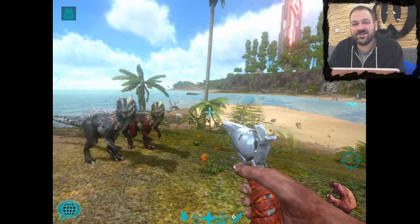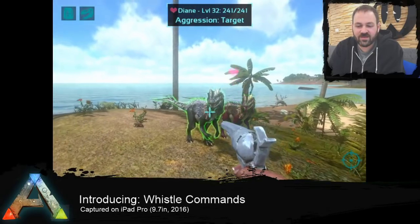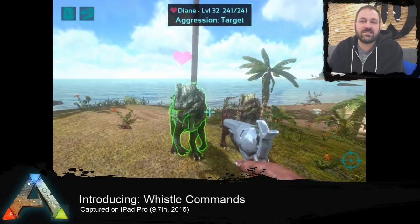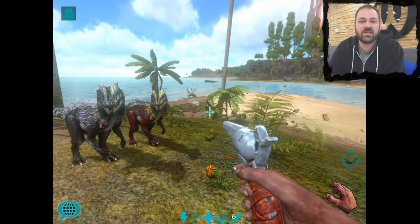Hey everybody, Jordan from Wardrum here. Today we're going to talk about the whistle menu. So right here I've got my two tame creatures, Diane and Danny, and we have whistles in the game, which is how you can give commands to your tames.